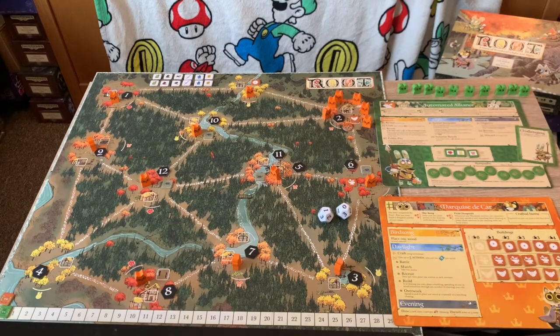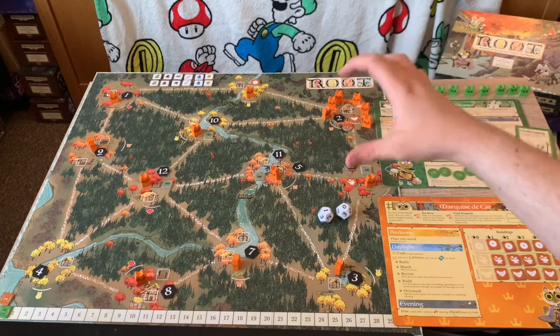There's a lot going on here, and despite its cute and adorable appearance, Root is quite a complicated game. The core elements — movement, battling, who rules the clearing, and crafting — are fairly simple. But each faction has a unique way of playing. My faction, Marquise the Cat, crafts using wood, makes buildings, and has a lot of warriors on the battlefield.